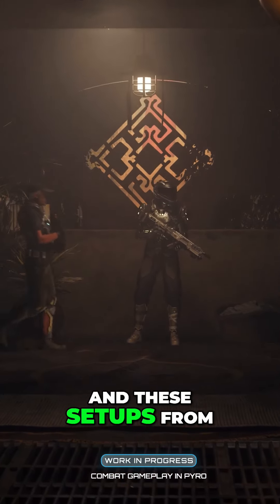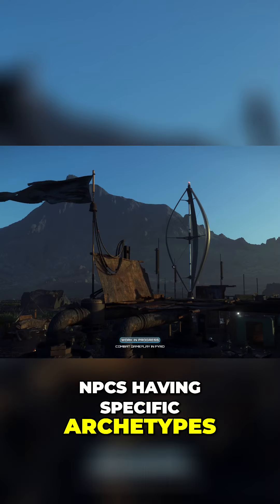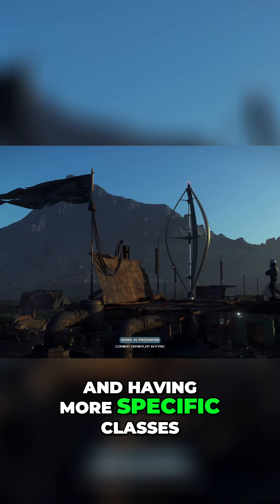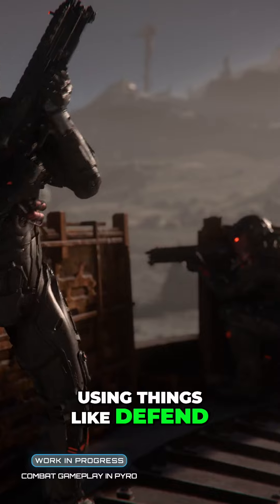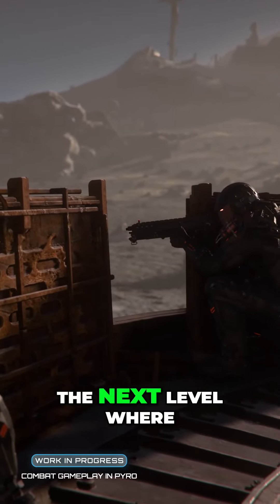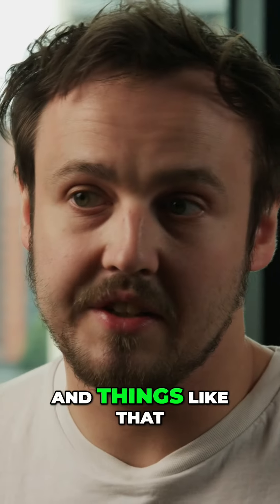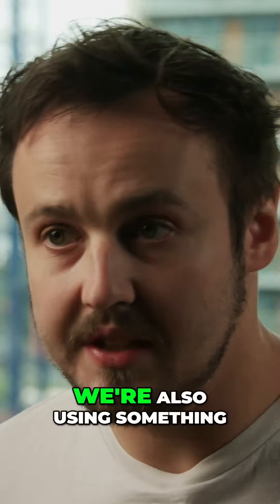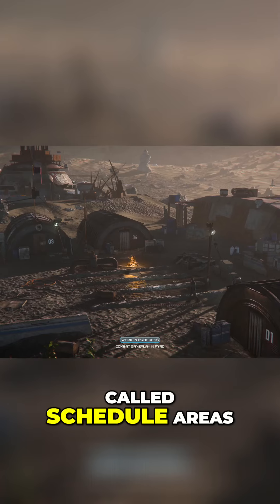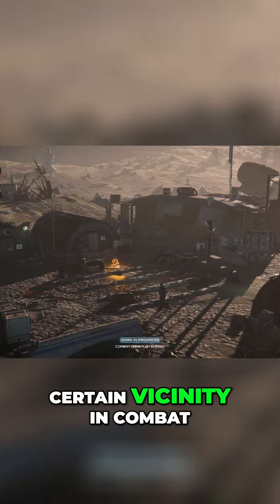Taking what we've learned and the setups from Squadron 42 to Pyro — NPCs having specific archetypes and more specific classes, using things like defend areas and keeping NPCs in specific areas. In Pyro, we're taking that to the next level, with more specific areas used for defenses, and we're also using something called schedule areas, which basically enforces NPCs to stay within a certain vicinity in combat.